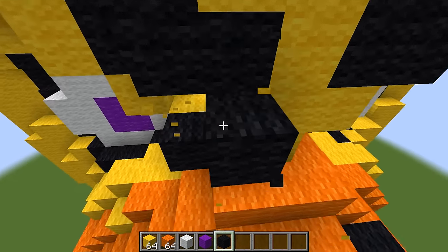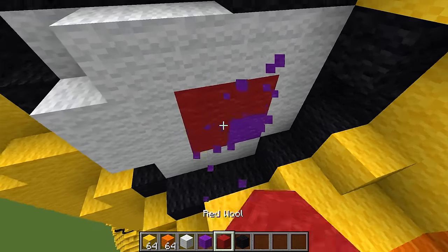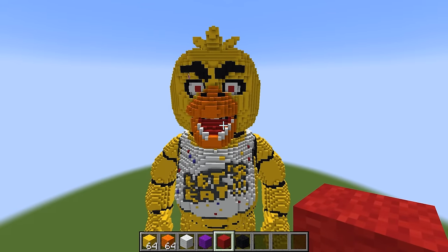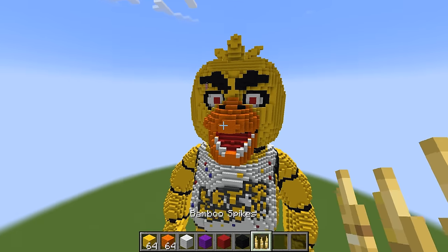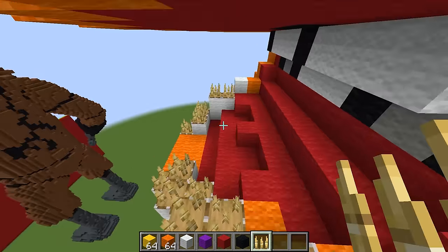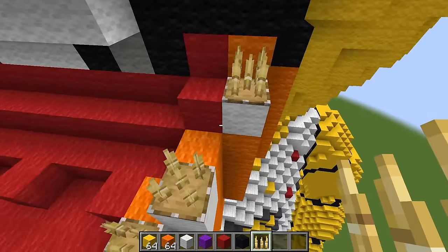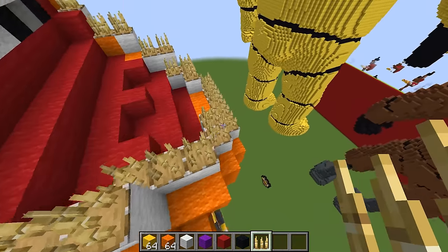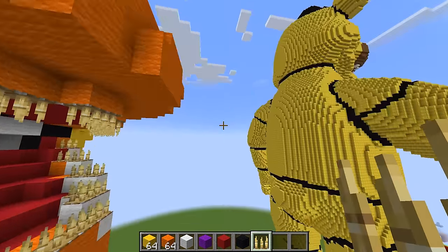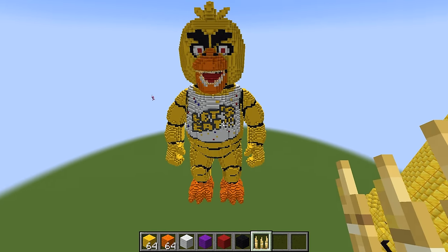Look at her bib — it says 'Let's Eat.' Is she gonna eat us? Yes she is! It looks exactly like our build, so the game definitely recognized it. This looks a lot scarier than our build, Mongo. I know, but we can make it look even scarier. I'm gonna make the eyebrows look aggressive so Chica looks like she's mad, and then I'm gonna grab some red wool and make the eyes red. I'm gonna put down spikes on Chica's teeth so they look super sharp. I don't want to be anywhere near those teeth!